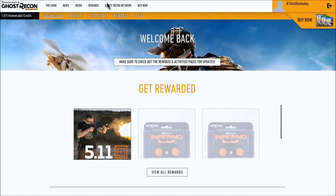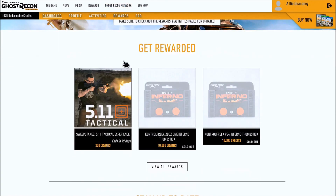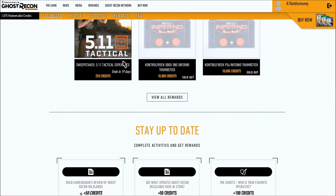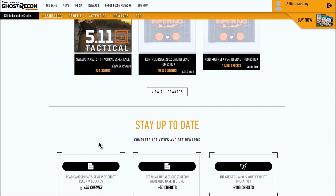I also wanted to briefly go over the Rewards tab. In my personal opinion, the rewards offered on the Ghost Recon Network aren't really the best — there aren't really any cosmetic items other than a couple of patches. But I still wanted to go over it to give y'all an idea of what they have to offer. If you click on the Rewards tab near the top, you'll see a screen where you can view all rewards and all activities that help you earn credits.